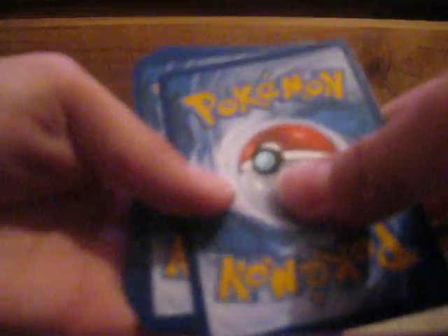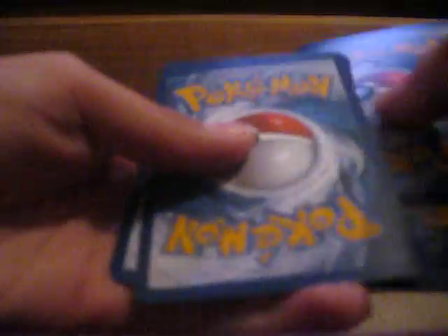Do the card trick. Let's see what we can pull. We've got a Rotom, Flash Energy, Whimsicott, Cottony Evolutions, a Relicanth, Golurk, Beldum, Boltoy, and a Reverse Holo Larvesta. That's just a common.